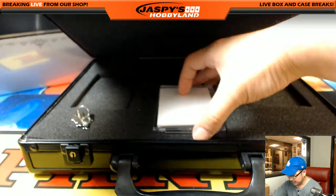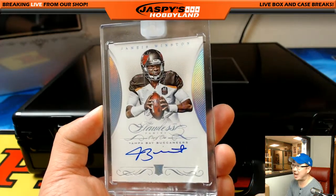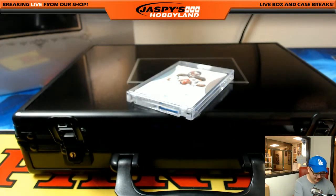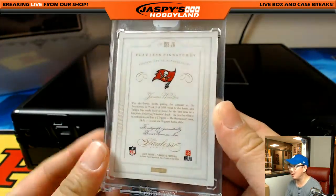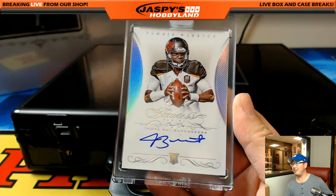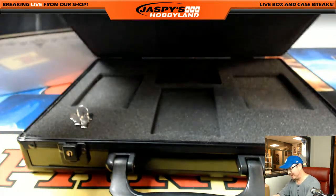And the middle one — bam! Wow, one of one! The famous Jameis Winston, rookie auto. Wow! Jameis Winston — John Parker with the Jameis Winston, one of one, rookie auto from Flawless Football. Wow! John — all aboard the Big Hit Express!